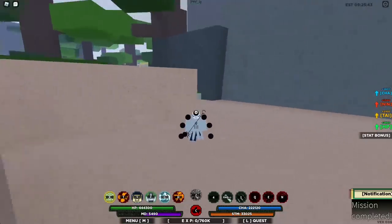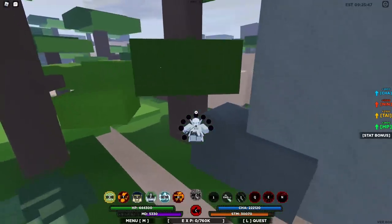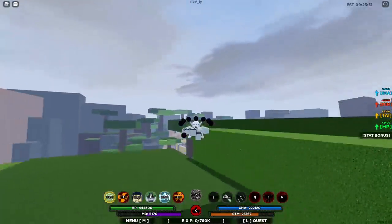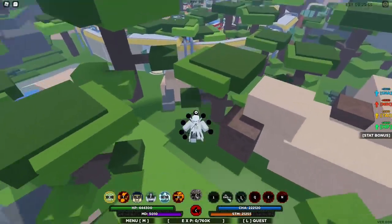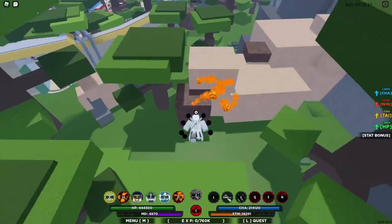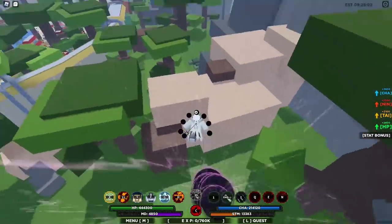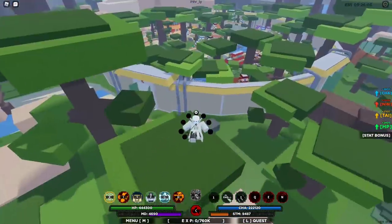Another thing this mode can do is you can actually fly. It takes stamina, not mode or chakra — that's what I really like. You can fly for a decent amount of time depending on your stats, you go at a decent speed, and of course while you're up there you can still use Jutsu, you can use your Z spec. This is very, very strong. It's going to be meta for PVP, I can tell you that much.